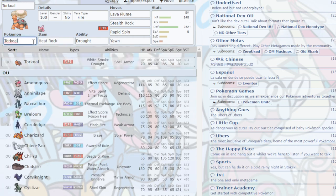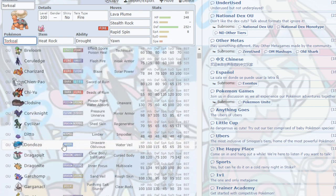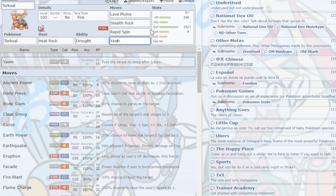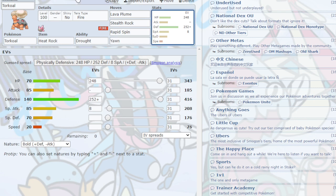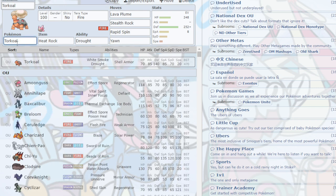Torkoal is now in OU. It always used to be in the UU tier but it's bumped up because Protosynthesis is real — Pokemon like Roaring Moon and Great Tusk appreciate the sun it sets. It runs the same set: Lava Plume, Stealth Rock, Rapid Spin, and Yawn. Basically a hazard setter, burn spreader, and Yawn is basically a free sleep so you can send the opponent to sleep on anything. It works the same as on any previous Sun team, but now it supports a stronger core.